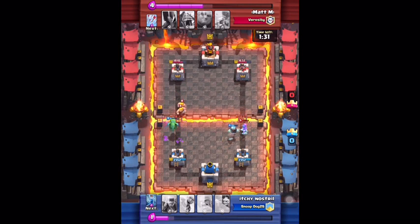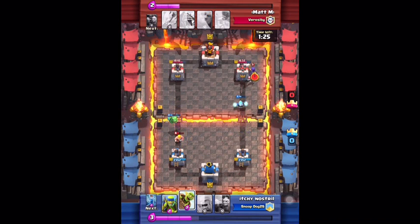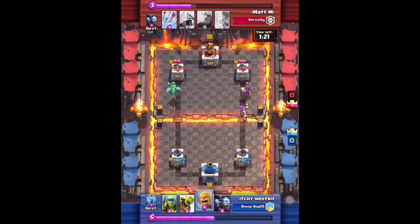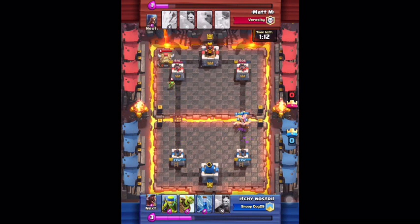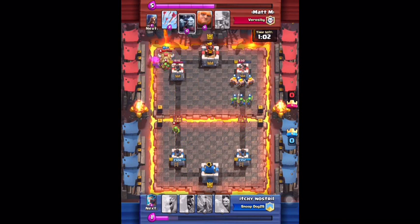I put an ice wizard for his wizard, because wizards do a lot of damage — they one-hit spear goblins, one-hit minions, one-hit regular goblins, and deal good damage to witches. Their area damage is huge. I put some barbarians for his witch, then goblin barrel his spear goblin hut. Those barbarians on the right side — he doesn't have anything for it — are going to do a lot of damage.